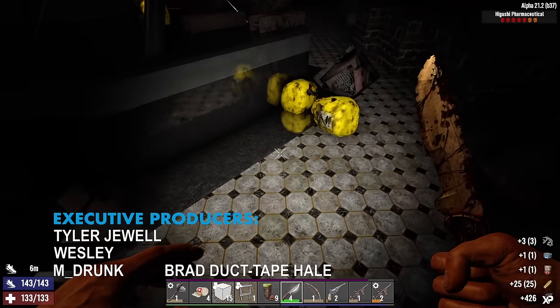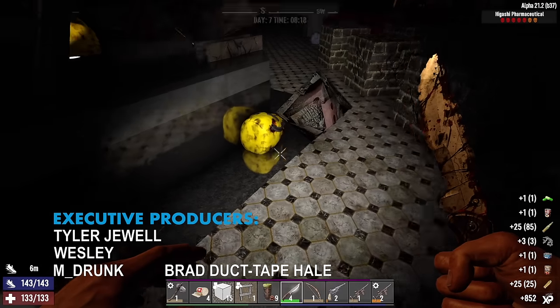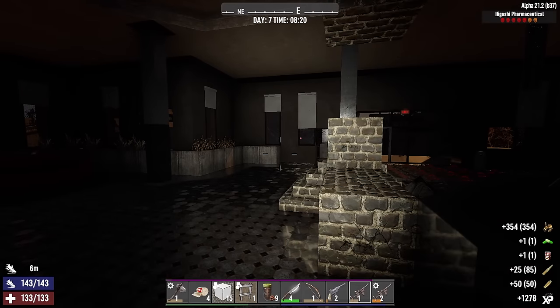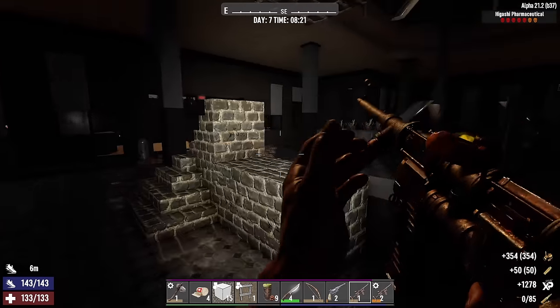We're gonna start digging into these loot bags here. More food, more ammo - it's always a good thing. Speaking of ammo, we should make sure we're loaded up here in case there are any feral zombies around.